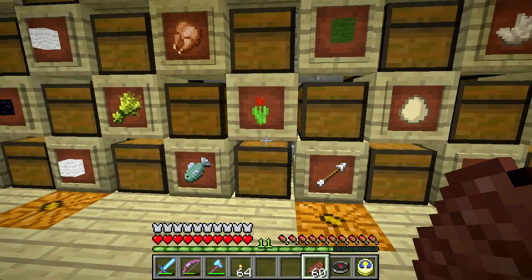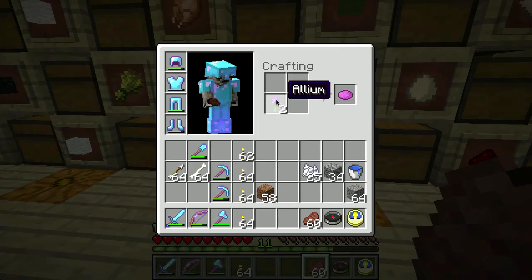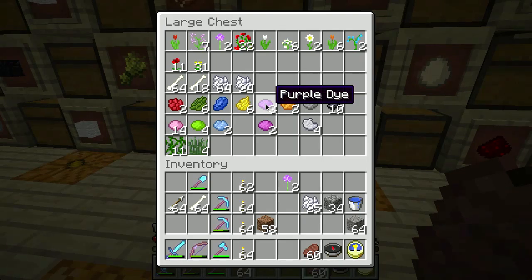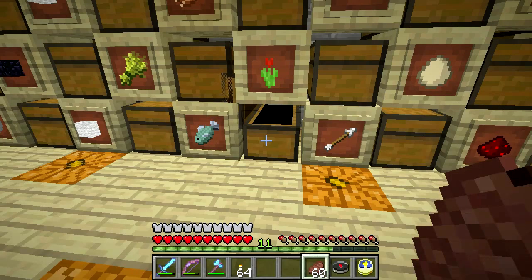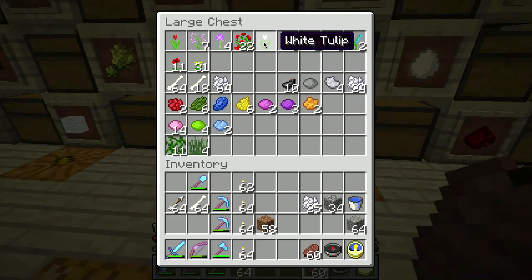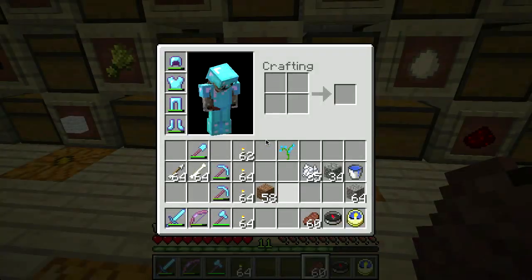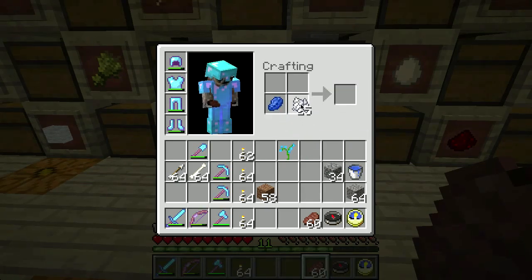Yeah, the roses will also give you rose red. Allium is how you get the magenta - so you get magenta right there, that's a secondary color. Let's move these up: black, gray, light gray, and white. Orange tulip my guess is will give you orange dye - yep. You can also combine a couple primary colors to get that. Lilac will get you the purple. Blue orchid - it gets you light blue dye.